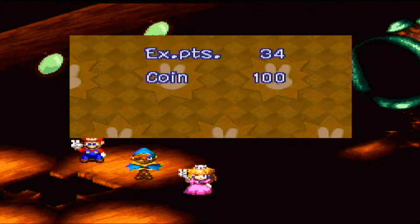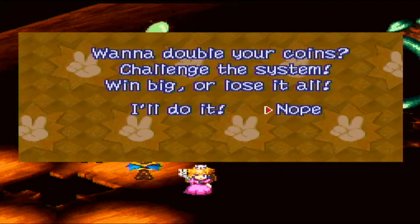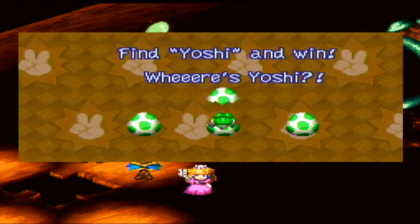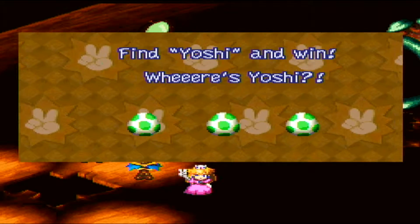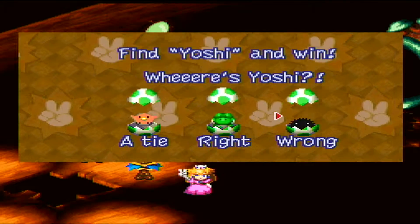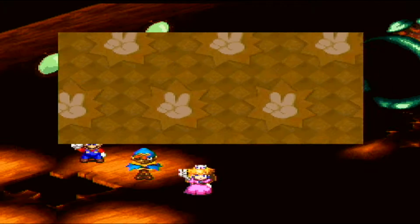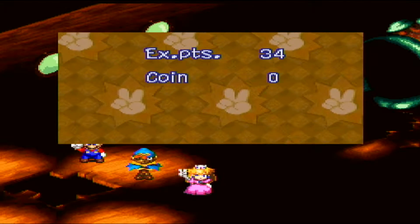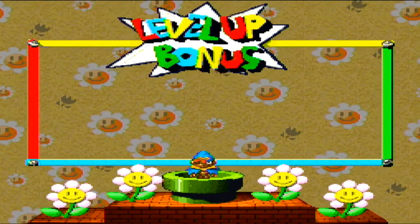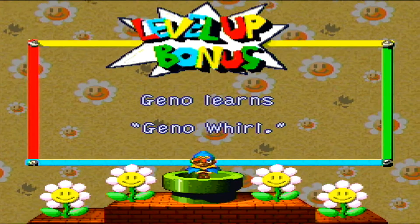We get 100 coins for that — or we could double it. Even if we lose it, I honestly don't care. And... god damn it. That's what I get for saying that. We are fine on coins at least, and we get a level up with Geno where he learns Geno Whirl — yes! Such a good overpowered weapon that is often quite underutilized by let's players.